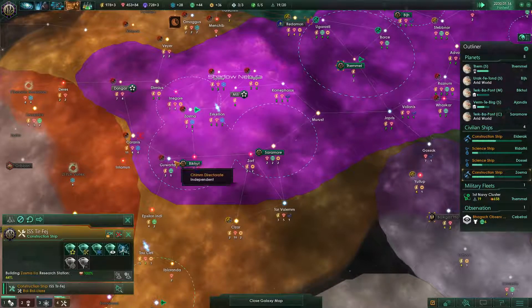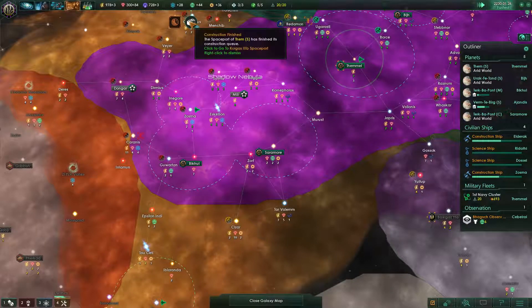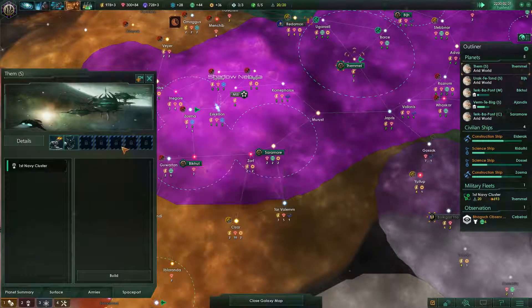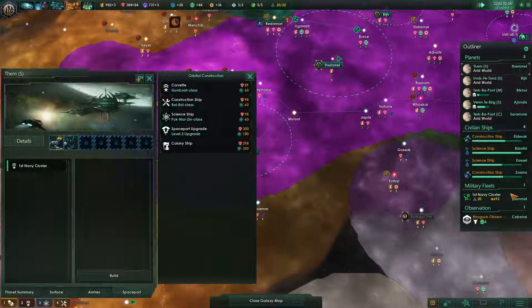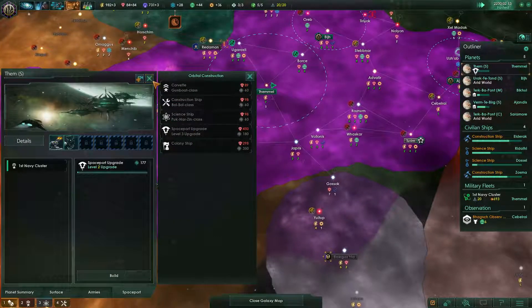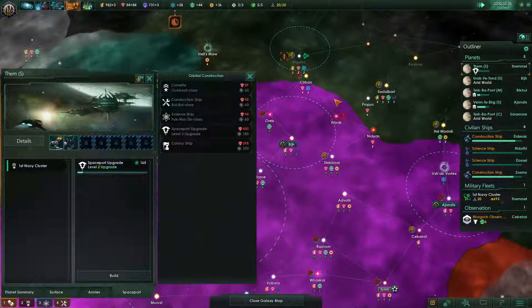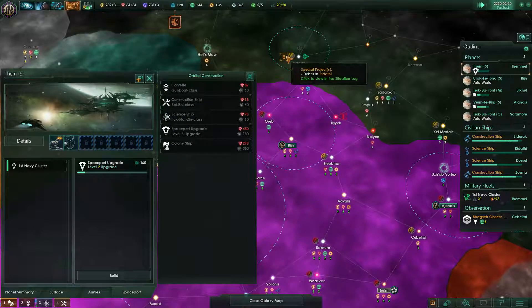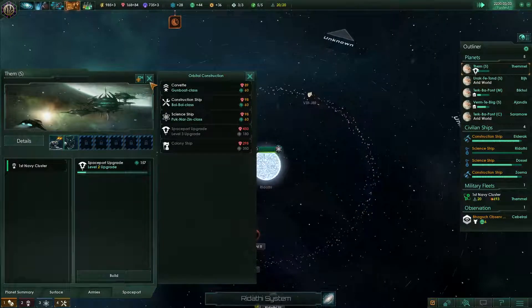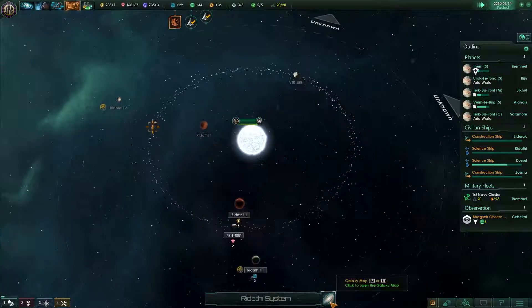You are doing that one. Build research stations after that. Construction complete. Now we have 693 fleet strength. You should upgrade the spaceport too. And while you're there, research the void clouds.